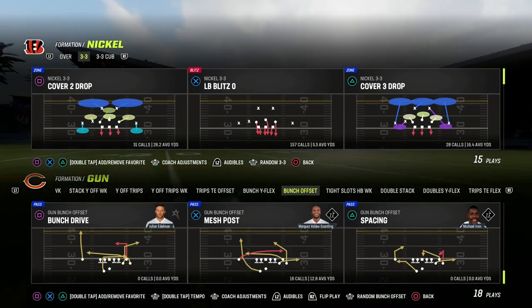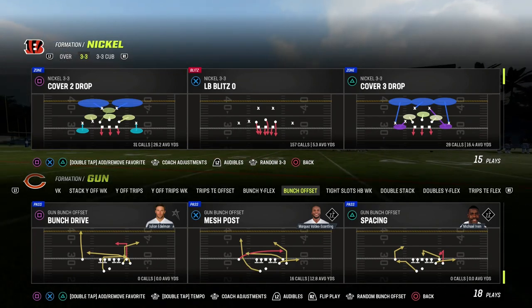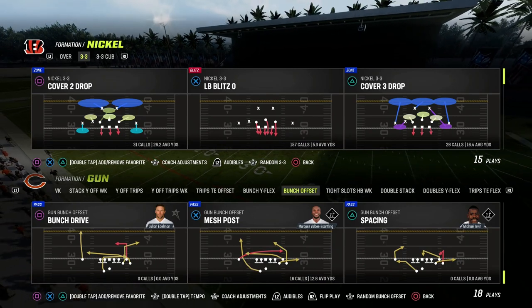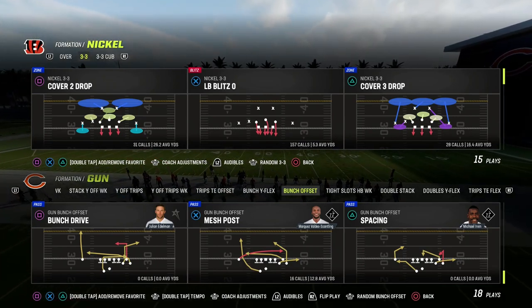In this video, I'm going to be sharing with you one of the best passing concepts in the history of Madden, and that is the Mesh Post out of the Gun Bunch Offset. You can actually take this concept and apply it to many other formations, but we're going to be focusing on the bunch out of the Indianapolis Colts playbook.